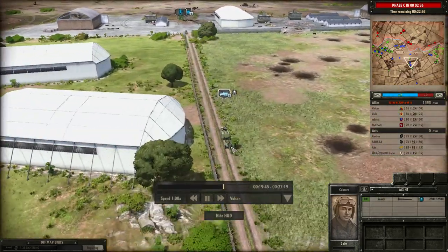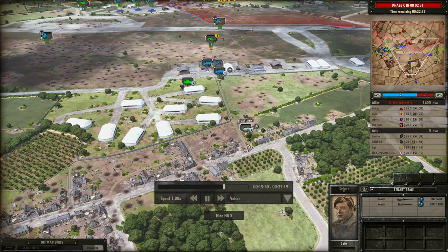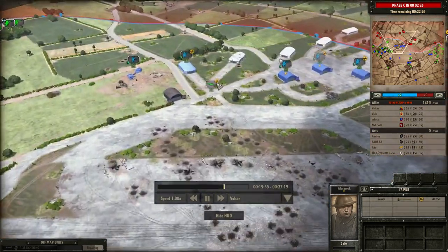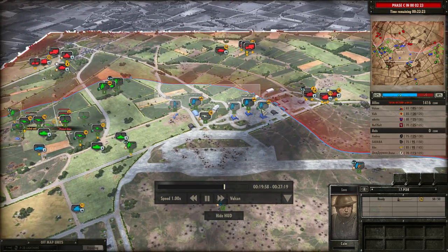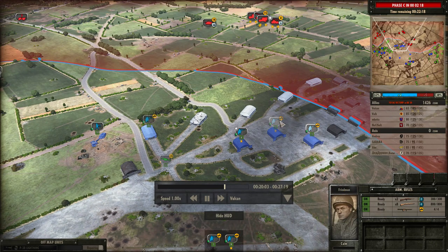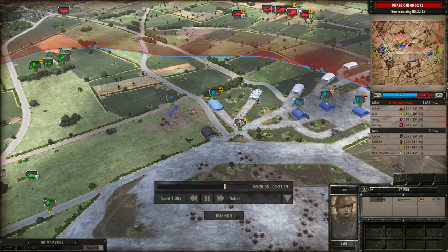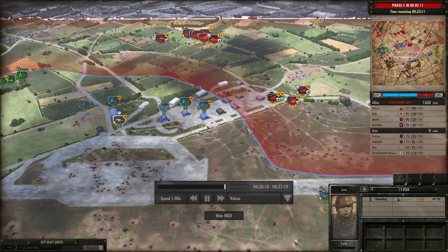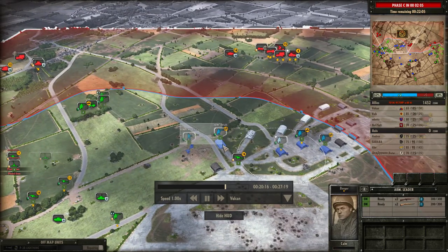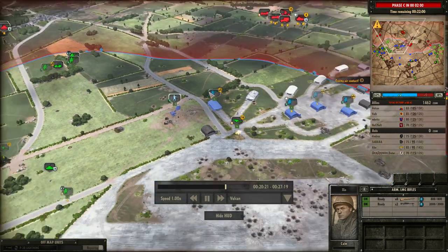Bringing up a larger AT gun alongside Val's 17-pounder — he already has one on the field and Betz has brought one up to assist infantry on the left side. I've spread out more units with the Armoured Leader providing veterancy for the Armoured Rifles. I should have probably moved them back to be in range of the 17-pounder since it's engaging the Tiger E, but I didn't notice it was just out of range at the time. Armoured LMG Rifles are taking up their bunker position nicely.